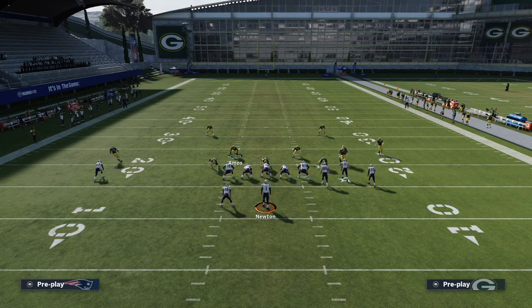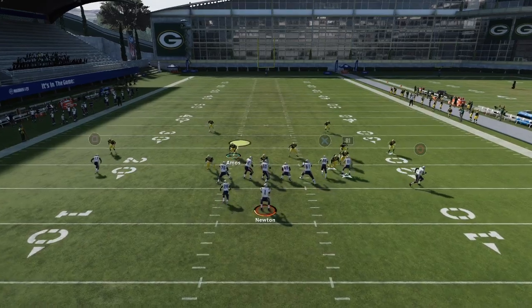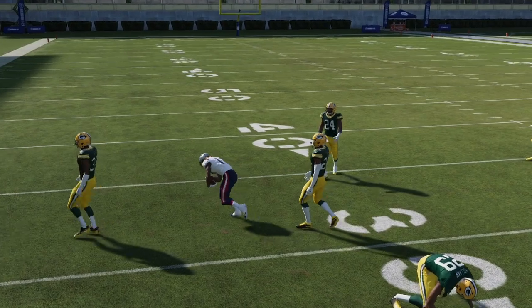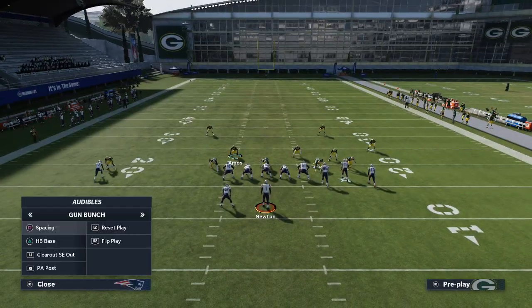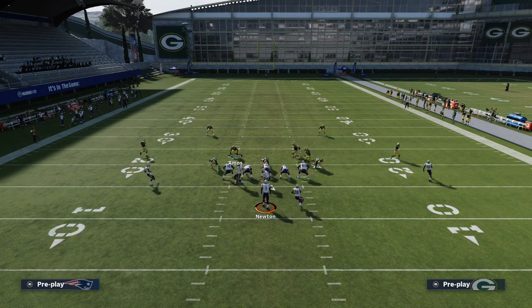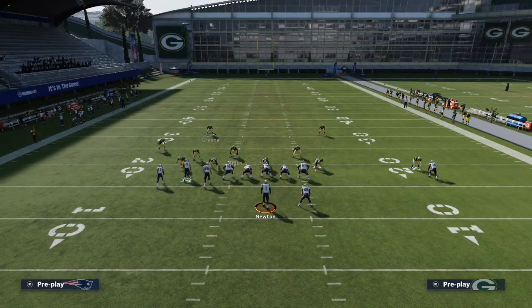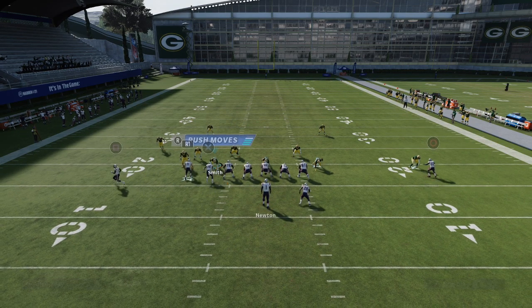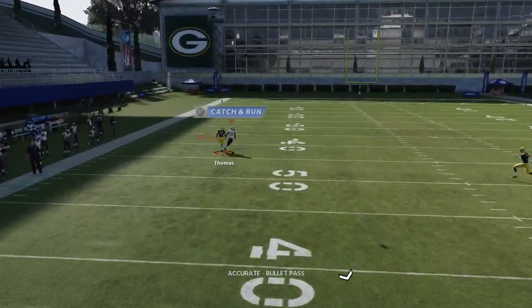Whether they go zone or man, they really can't win with this specific play. It's one of the best plays in the entire game, and it's no surprise that gun bunch is one of the best passing sets in the entire game again. It's a very simple concept. You can flip the play if you like the matchup better on the other side — motion Thomas out, snap of the ball, and if you have any speed advantage at all, you can get over the top.